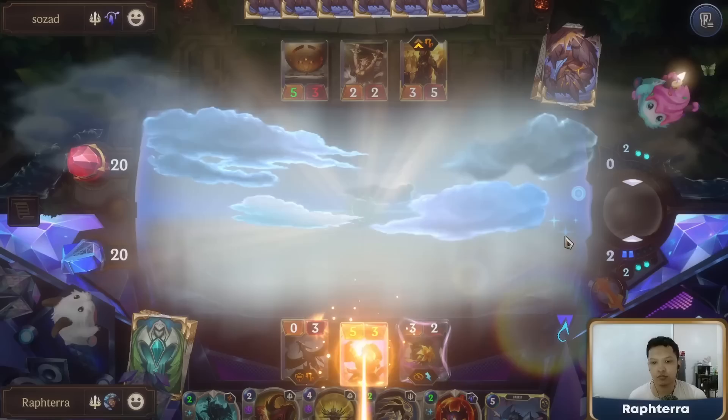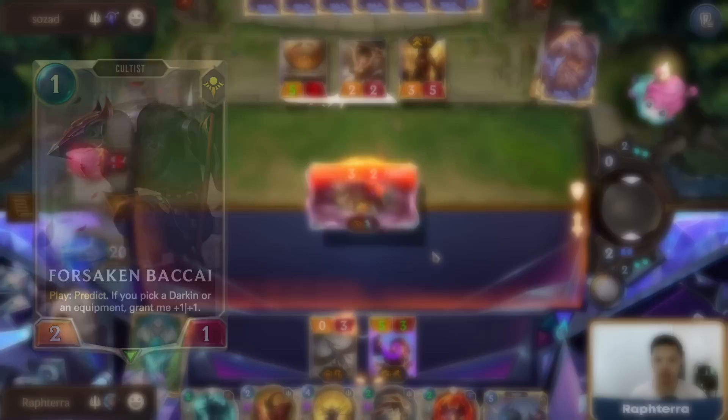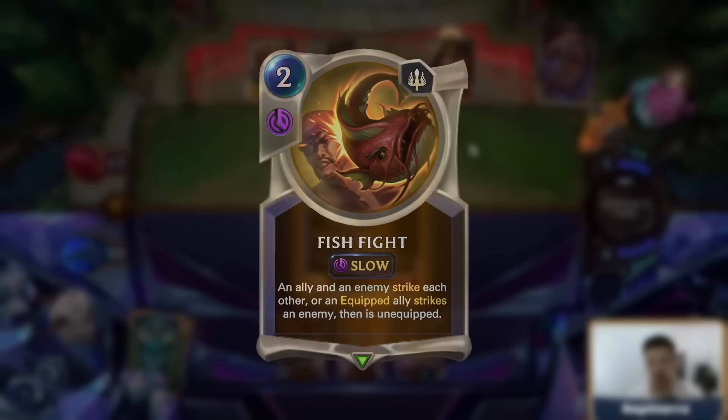For the Mulligan, you're always going to keep Forsaken Bakai. Against most non-aggro decks, I also keep Vayne and Cain in the Mulligan. If you already have Forsaken Bakai, you can also keep Keeper of the Box or Blooming Cultist to set up the Cain draw from the Shadow Reaper. If you already have Cain, or if you already have Cultist units to draw Cain, you can also keep Fish Fight to secure Cain's level up.